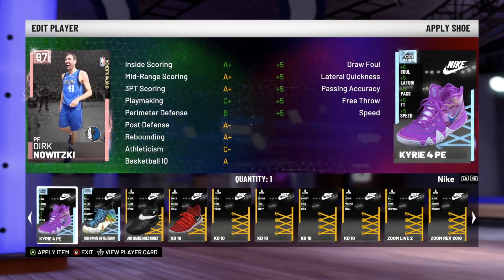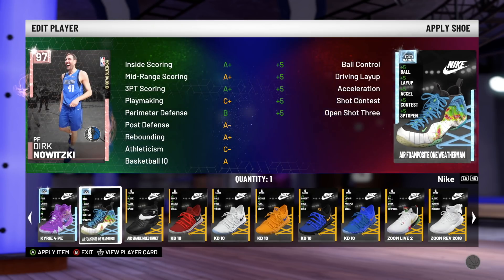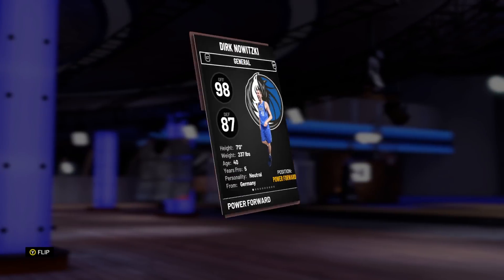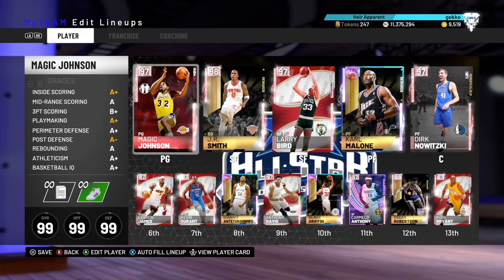The guy whose account I'm using asked me to put a specific shoe on him — the Air Phone Positive 1 — which basically gives me a 99 open shot 3, so I am not complaining too much.